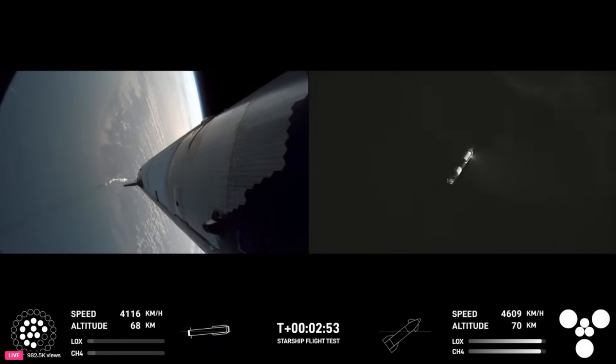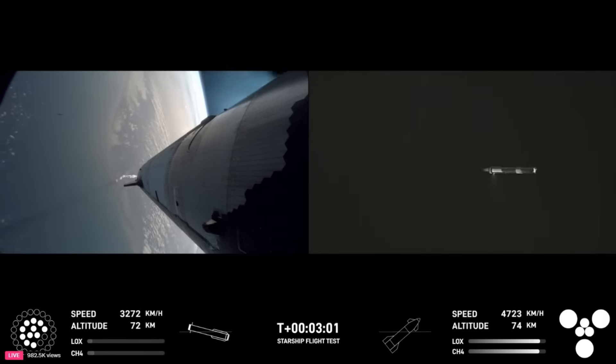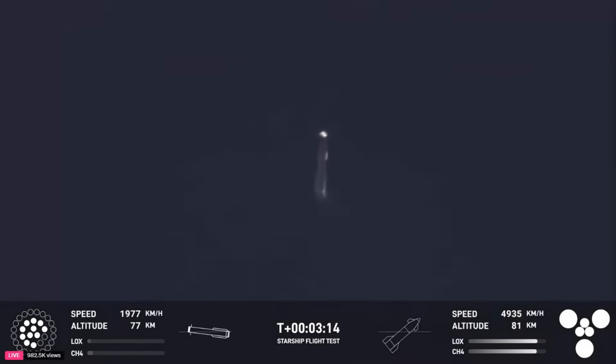There we go — ship engines, all six Raptors ignited. We're doing that boost back burn. Looks like we got 11 of the 13 commanded for that, so that's going to start sending the booster back. We are still go for booster return even with two Raptors out during that boost back — we can do a full duration burn. Looks like we've got ship with six engines heading into space and the booster hopefully on its way back to Starbase.